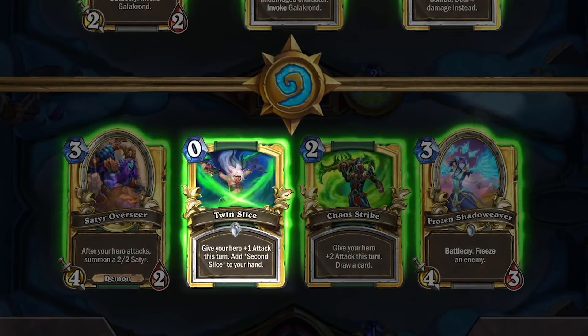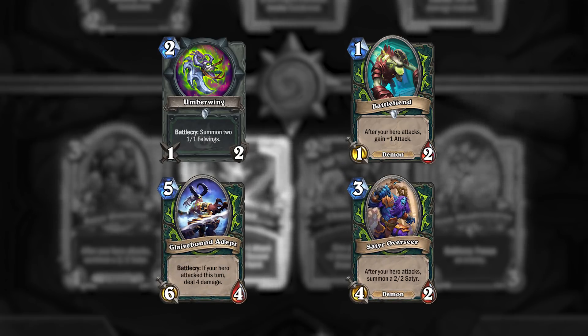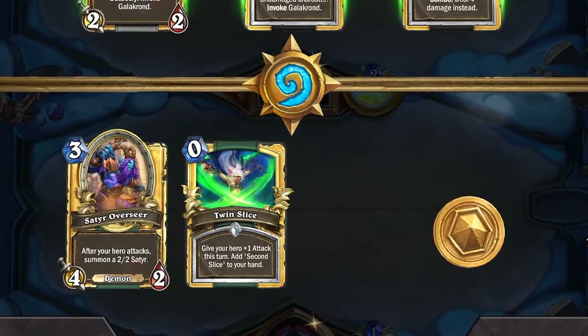So about Twin Slice — this is a card that I almost always keep as Demon Hunter, but watching week 4 of GM, I've learned to look at it on more of a case-to-case basis. It's kept frequently because it activates or empowers cards like Umberwing, Battlefiend, Sater Overseer, and even Glaivebound Adept later on. You can see here Tice keeps Twin Slice along with the Sater, which itself can be a synergy keep.